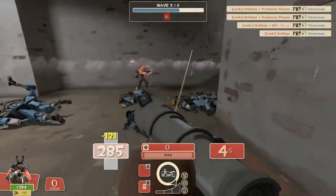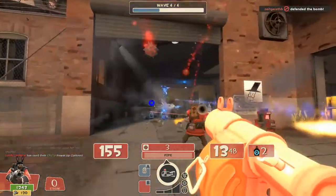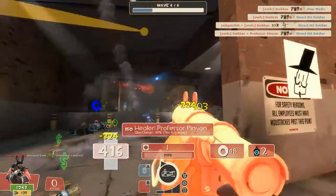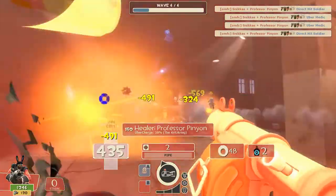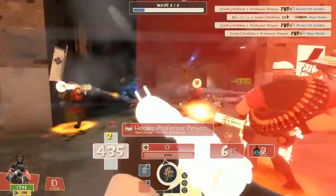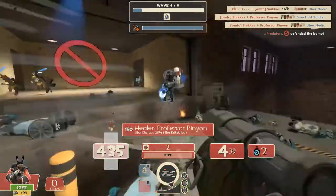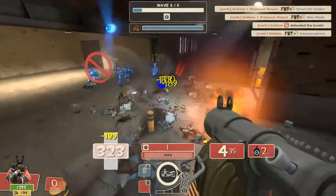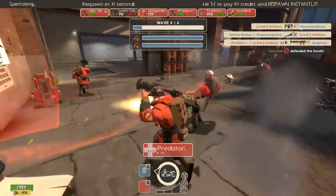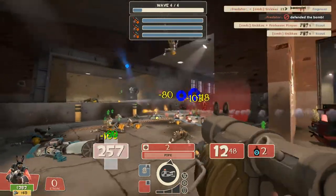The fourth thing: do not use canteens unless your team is good enough to support that. Canteens are a waste of money unless it's the last wave or you have spare money. You spend at least 100 bucks for one crit charge and it only lasts about five seconds. The short burst of damage is not equal to the passive damage you could have dealt by spending that money on damage upgrades, reload speed, firing speed, or even resistances — fewer retreats and less downtime means more overall damage output.